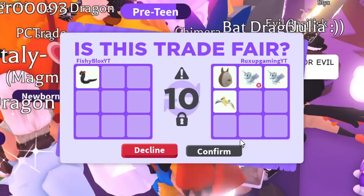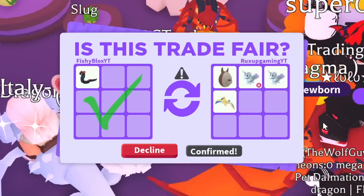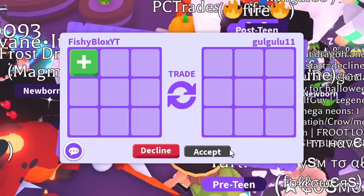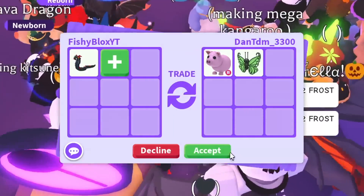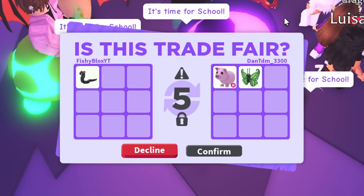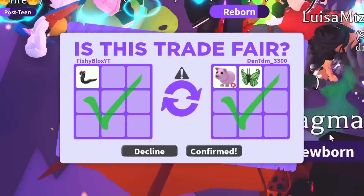I'm gonna take better trades as I get better pets. I want to try the chimera next too since it cost so much candy. Rux Up Gaming declined the trade. Another offer comes in — a pig, a ride, and a green butterfly. I do love the pig and old pets. It might be a little under value since it just released, but I hit confirm and we just got a pig and a green butterfly, which I think is a Robux one.